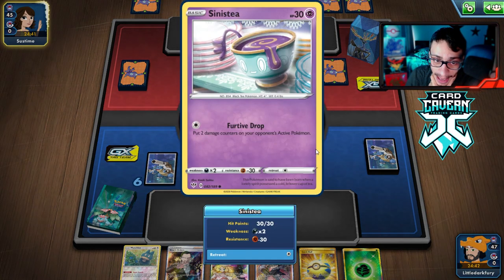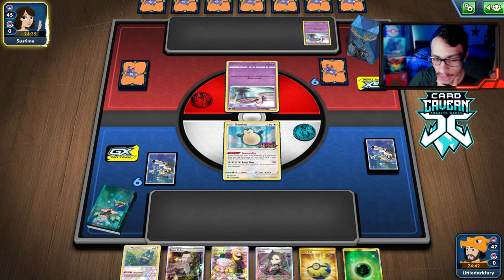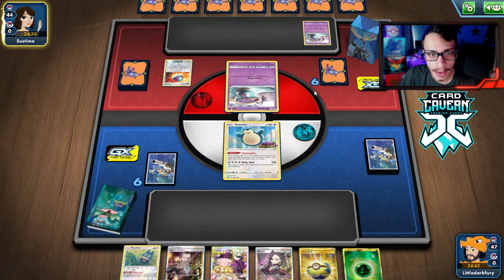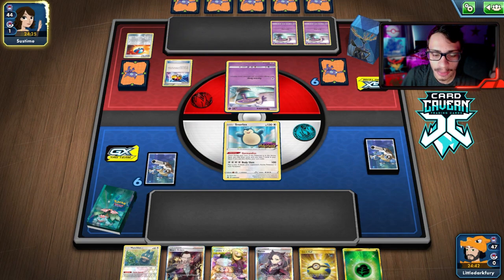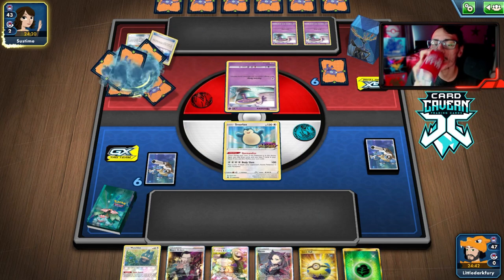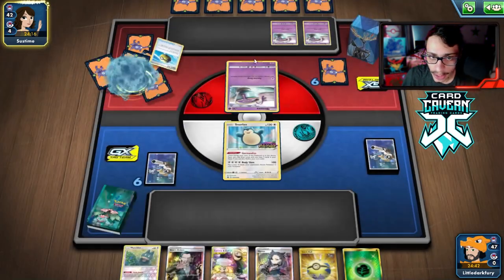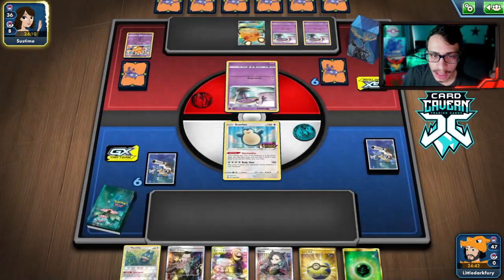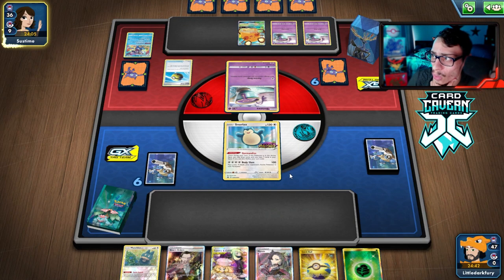We're playing against Mad Party — that's actually pretty winnable. Cheryl might actually be really good here. This matchup is fine — the name of the game is spread, spread, spread. As long as Mad Party can never one-shot Orbeetle, which I don't think it can, we're in good shape. My opponent is getting a pretty good start and getting a lot of Pokémon down, which is actually good — we want them to bench Pokémon.